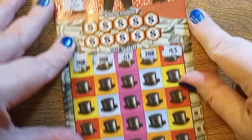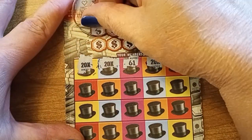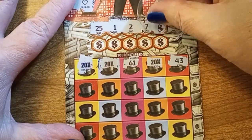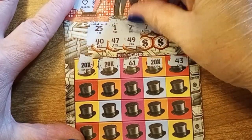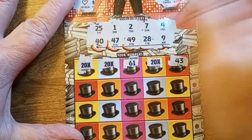Now that it's done that, I'm going to go back up and scratch the numbers, and maybe I've got a full card. So I've got 25, 1 — can you see them? — 2, 7, 4, 40, 47, 49, 28, 9. No, it's not a full card. Was hoping.